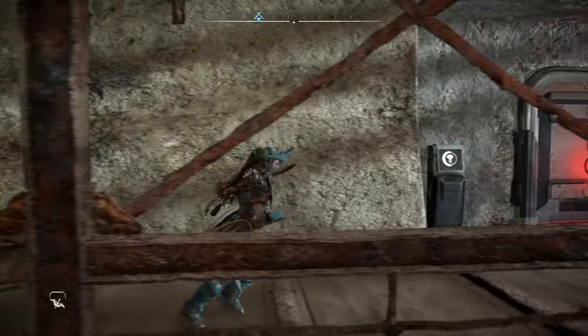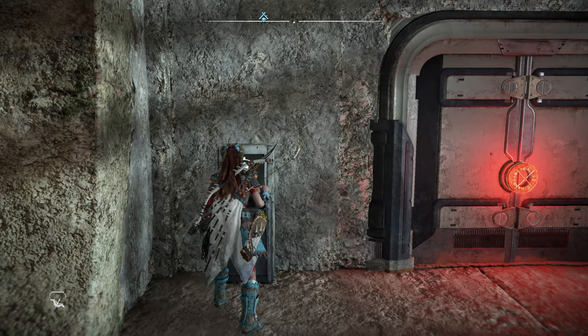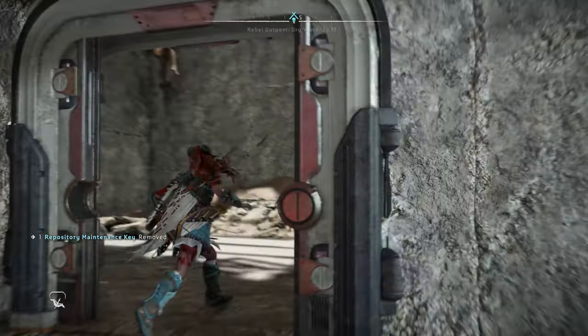Now I'm going to go through the door — you don't need a password for this by the way, so don't worry about that. But once you go through this door, look up to the left and you're going to see a vent that you're going to use the pull caster once again to open.